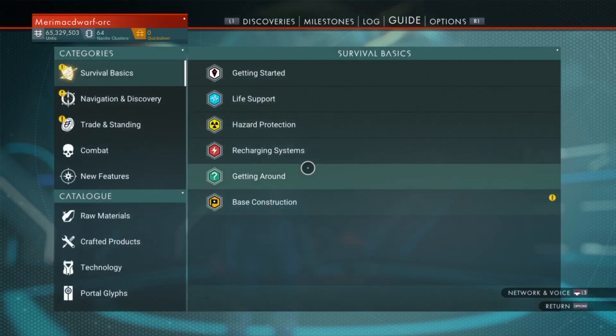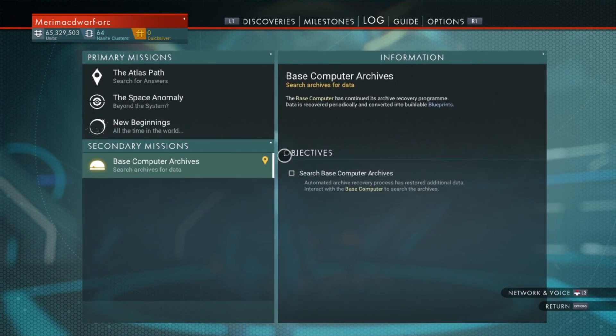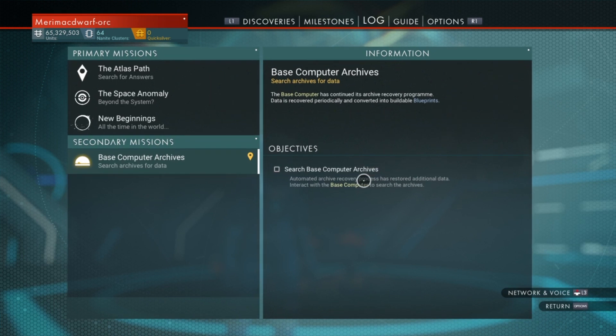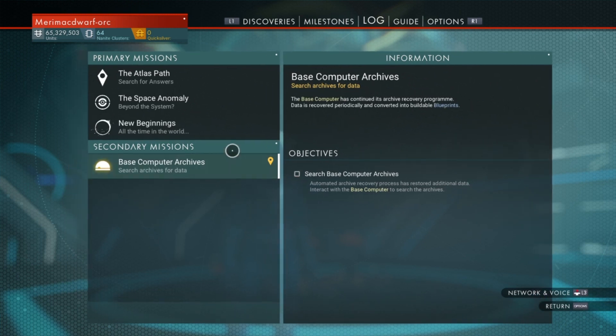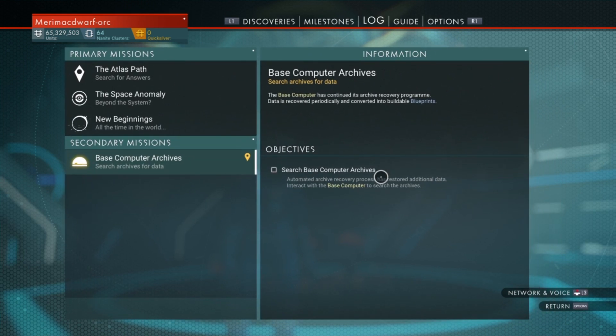If you've been watching some of my patch notes videos, you know that my base computer archive missions is bugged. It's currently telling me to go to a star system that I don't have a base in, and I also previously was stuck so that I couldn't even go to that star system with a terminus portal because I had warped so many times that the star system was no longer in my terminus portal list. So I thought that I was doomed and I was never able to go back, but I realized that the base computer archives mission still shows you in the galactic map how to get back to the star.